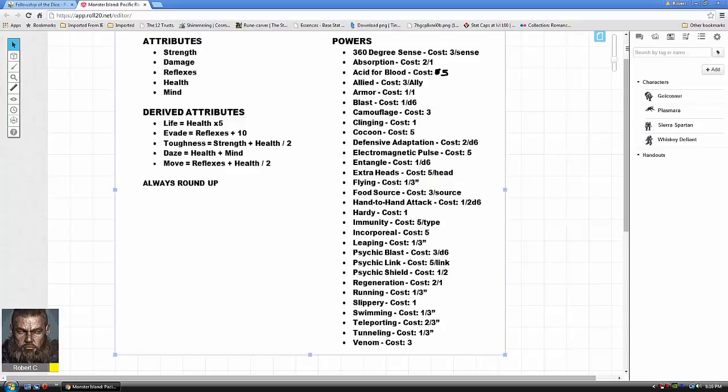With the rest of your 30 points that you didn't spend on attributes, you can now purchase powers. I made a master list of all the powers listed in all three expansions. To the right of each description is a cost factor — usually a number per rank if it can be ranked. That's how much it costs per rank.